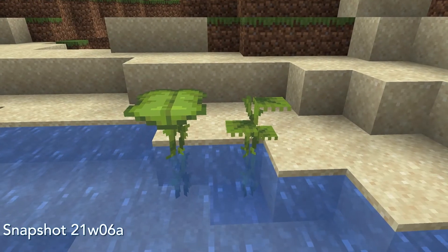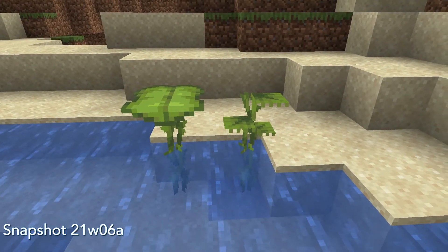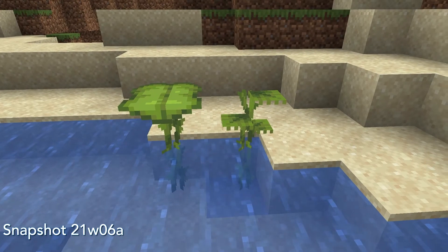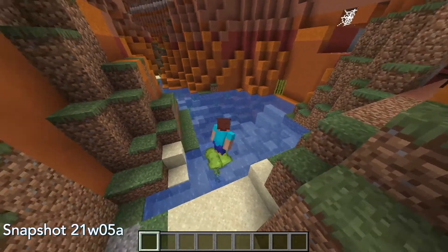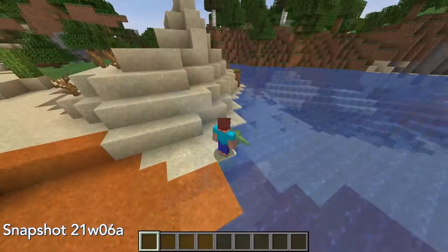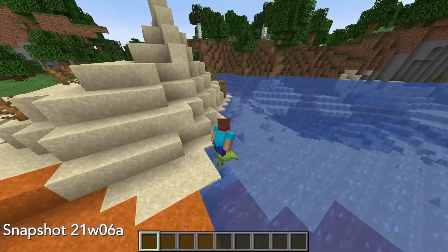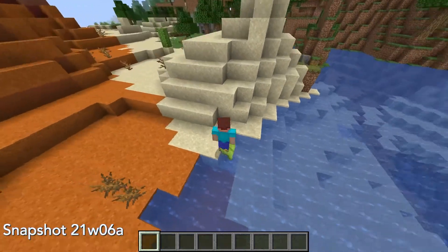There are a few changes in gameplay that have been introduced in the snapshot, and most of them have to do with the new drip leaf blocks that were introduced in the last snapshot. Last week, players who stood on a big drip leaf could prevent the head of the drip leaf from tilting if they jumped or crouched. However, in this version, that is no longer a mechanic, so you will fall through the head if you stand on the block for a few seconds.